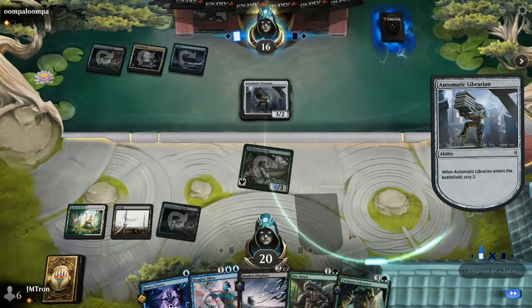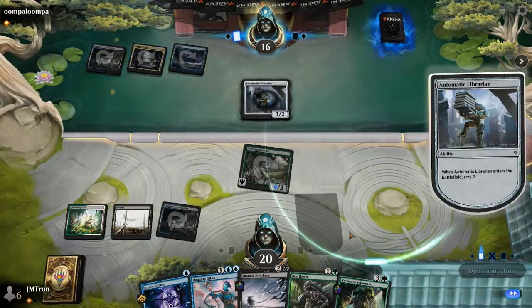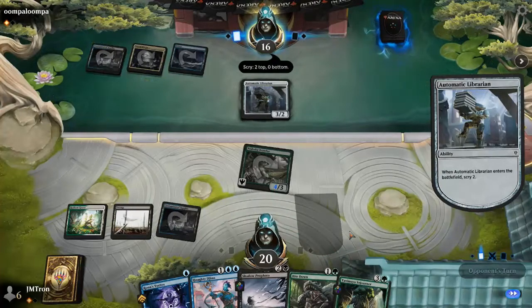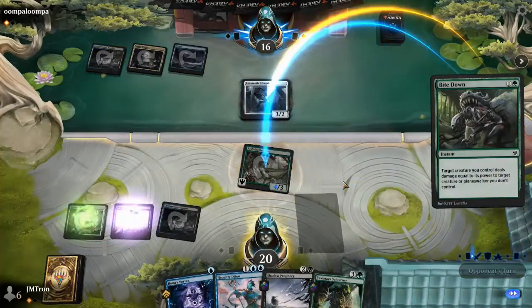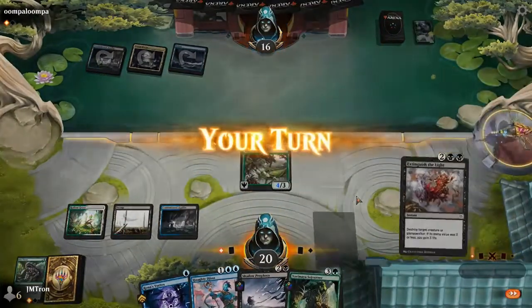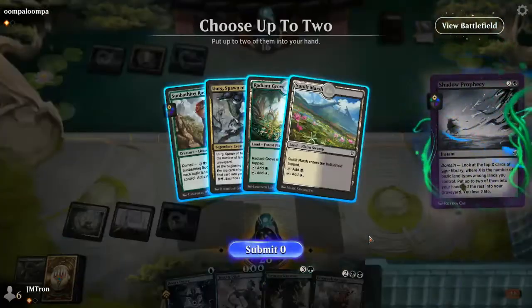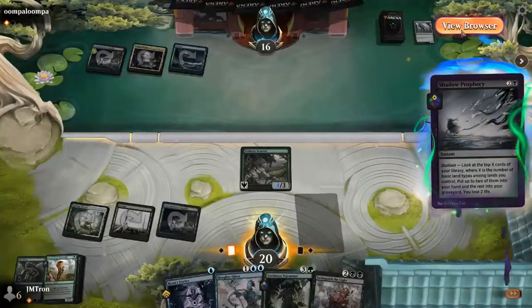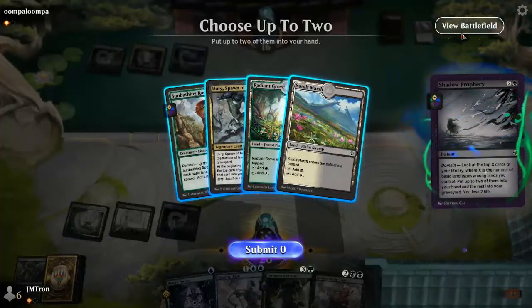Christopher has a Vine Wall, Magnet Goth Sentry, Yavimaya Iconoclast, Niall, Ley Line Binding he can't cast, and Phyrexian Espionage. Jordan is casting Bite Down to keep pushing damage and can untap to cast Yavimaya Sojourner. He's scrying and sees Shivan Reef and Maro — he chose to keep both on top. He then casts Shadow Prophecy pre-combat in case he finds another color.